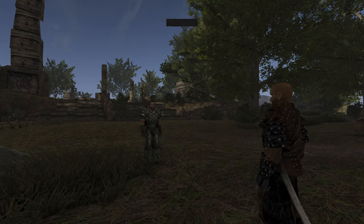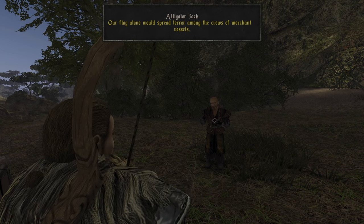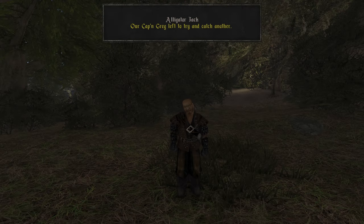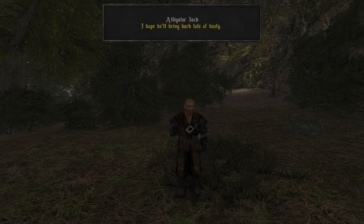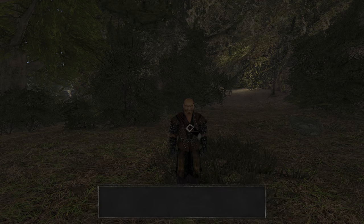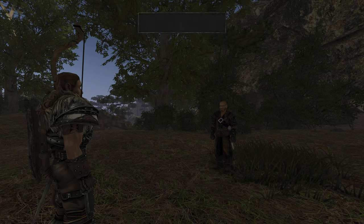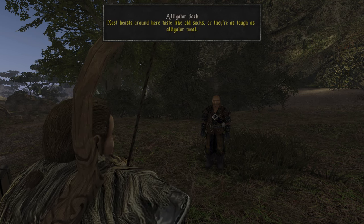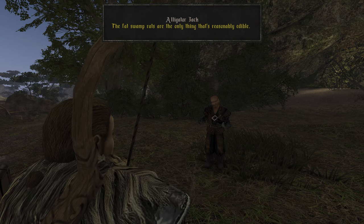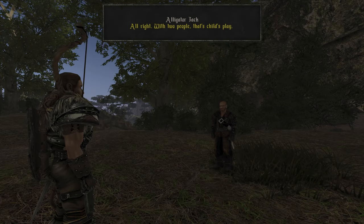We ask Jack more about the pirates. Back before the war everyone knew them from here to the mainland. Their flag alone spread terror among merchant vessels, but those times are past — it's been weeks since they've seen a merchant vessel, and Captain Greg left to try and catch another. As for hunting, Jack says only alligators usually but they're no good for eating, so he takes what he can find — swamp rats are the only remotely edible thing around. We agree to go hunting.